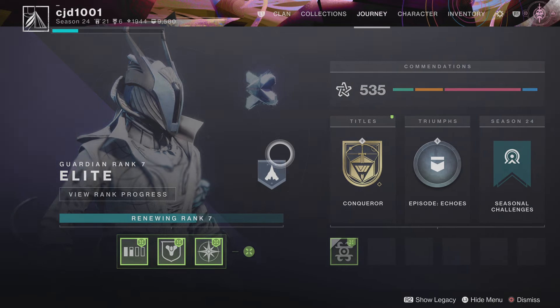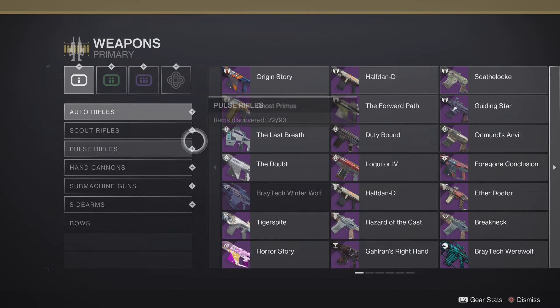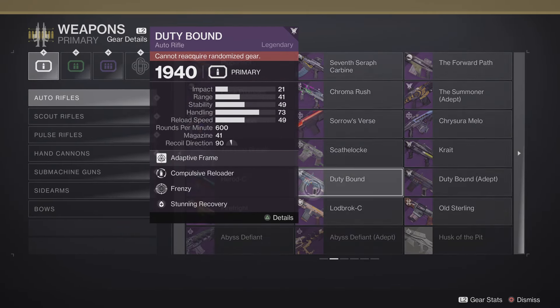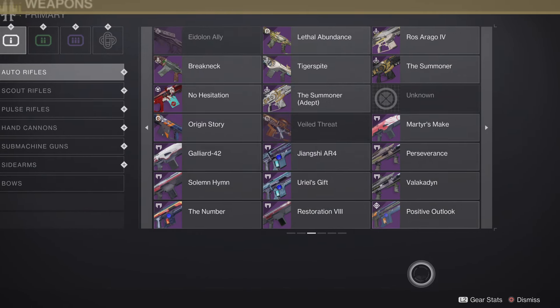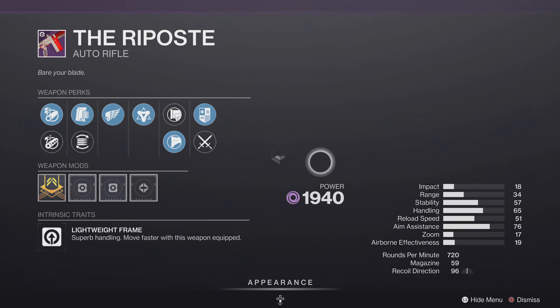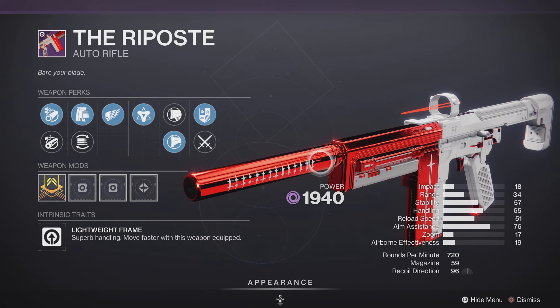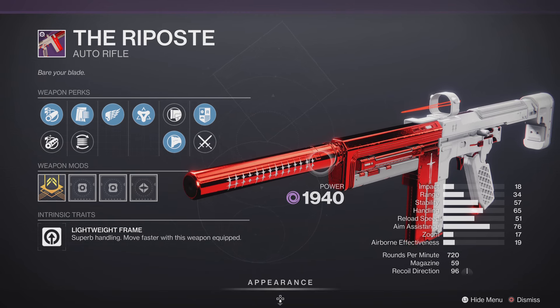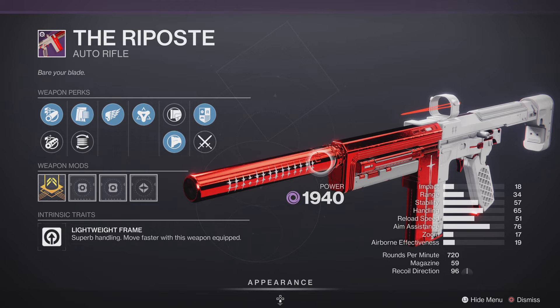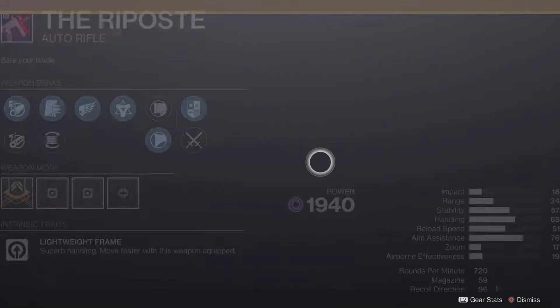What is going on everybody? It's CJD Brains, another video. Today I'm going to have a video where we're going to be talking about a specific auto rifle that was introduced within the Episode of Echoes. Here we have the Riposte. I'm not sure if that is the exact pronunciation because obviously my English is not the greatest, even though it's my first language and my only language. But we have this auto rifle.